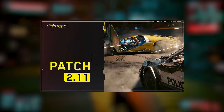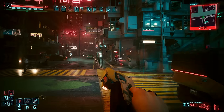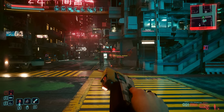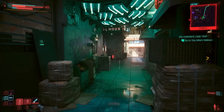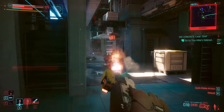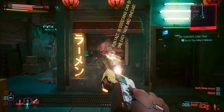Earlier today, Cyberpunk 2077 got a new update. This is the highly anticipated patch 2.11, and this very well could end up being the final update Cyberpunk 2077 ever gets. It was about a 4GB download on GOG, but way larger at 53GB on consoles. The reason for this size discrepancy is how patches are applied — on PC you're largely just downloading the patched files, while on consoles you're re-downloading the entire archive each time.